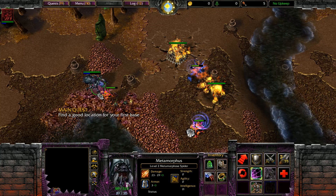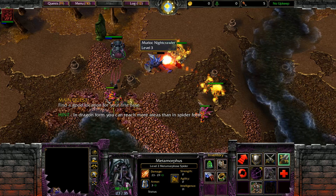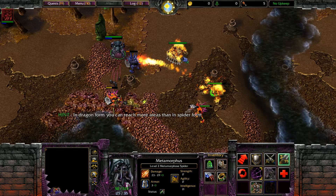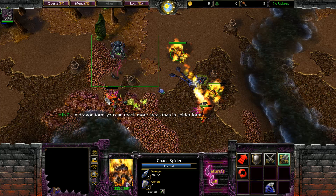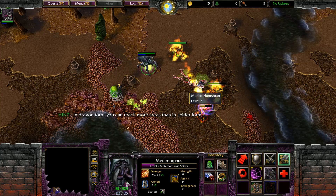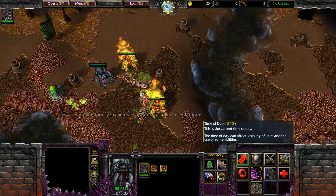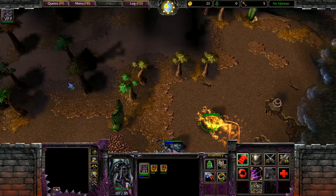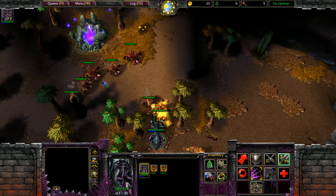Might as well get started straight away. Oh, for a second I thought they netted me, but no — someone's Inferno Spider or Chaos Spider somehow netted them, but no, it was just a Murloc net. In dragon form you can reach more areas than in spider form. You don't say. Okay, let's just clear out the typical area just to get started here.